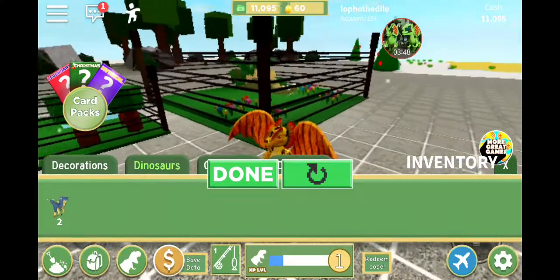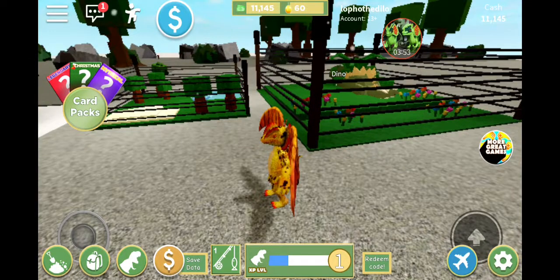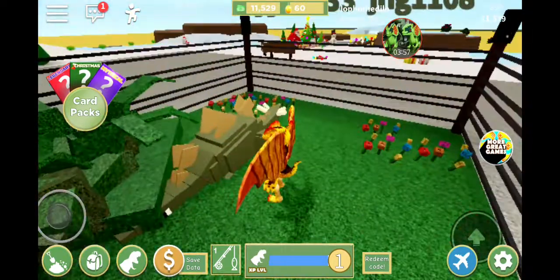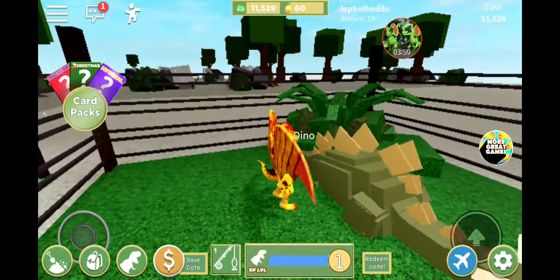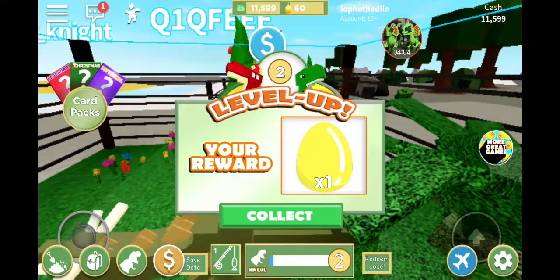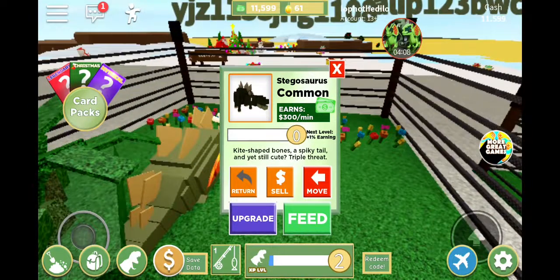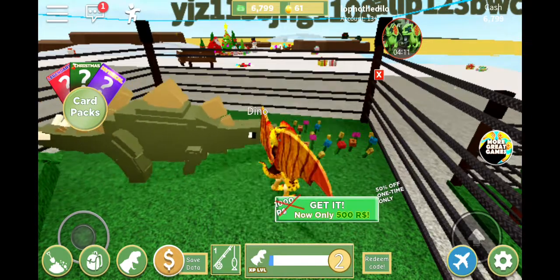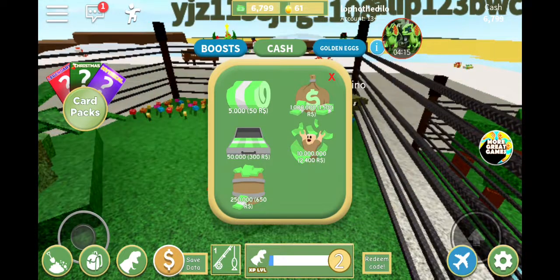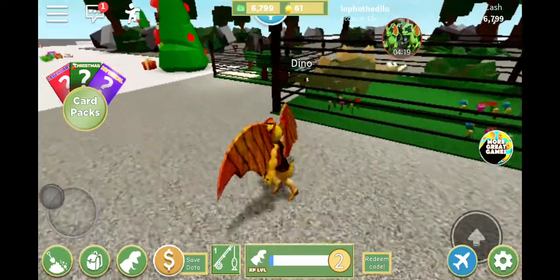Let's see the stegosaurus - oh wow, you're big! Let's put you over here. There we go! Let's check out the decorations - we can go inside. The stego's glitched inside the ground though. Level up - one golden egg! Whoa, that's crazy.